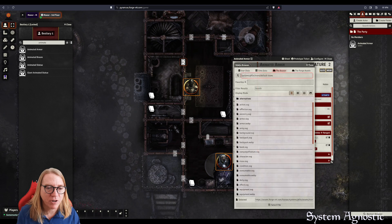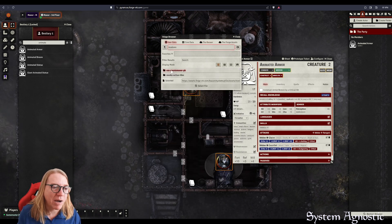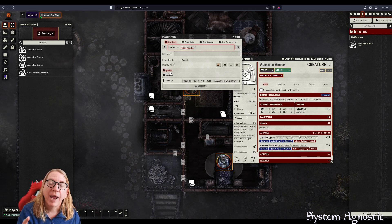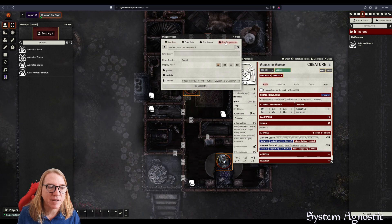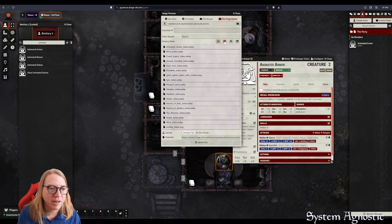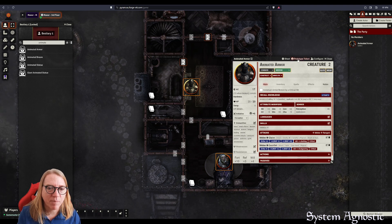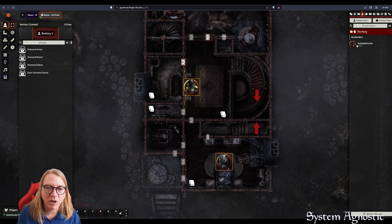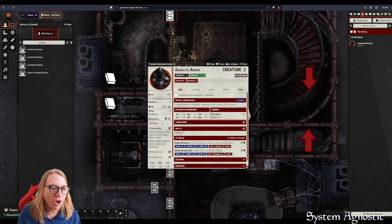Unfortunately the imported actor won't have the token image, so click on the picture to bring up the file browser. If you're self-hosting, click User Data, go to Modules, Count's Manor, Assets, then Actors. If you're on The Forge, click Forge Assets, then Find Modules, Count's Manor, Assets, Actors — and select the Animated Armor image. Click Select File and it'll pop up. Double-check the prototype token image is set as well. Now drag the Animated Armor onto the map and delete the previous placeholder token — the actor is all done for Pathfinder 2.